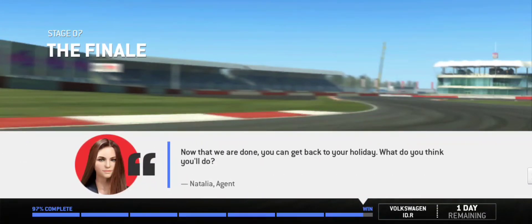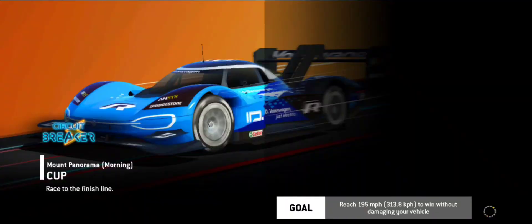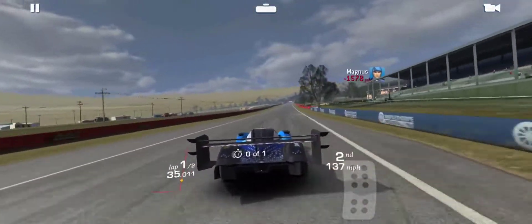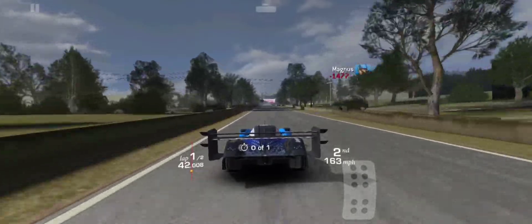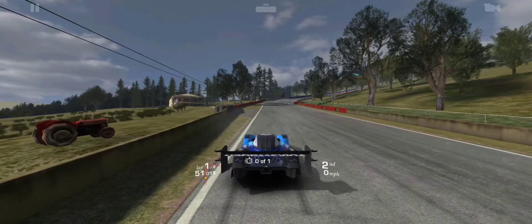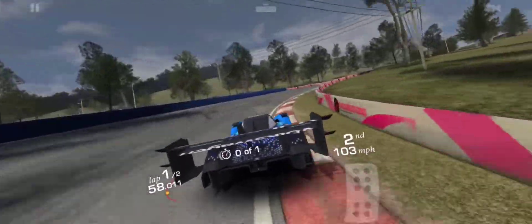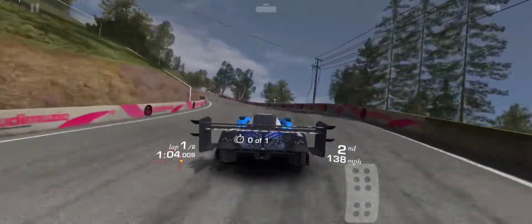Now that we are done, you can get back to your holiday. What do you think you'll do? You're on holidays with Magnus. Hit 195 miles an hour to win without damaging your car. You don't actually have to beat Magnus, you just have to hit 195 miles an hour. And we are here at Mount Panorama, which you might think means that we're going to hit our top speed on the very long straight. However, that is actually not the case, because there's a place where you can go faster. Before this I did let Magnus go ahead for quite a long while, just so he didn't get in the way at all.